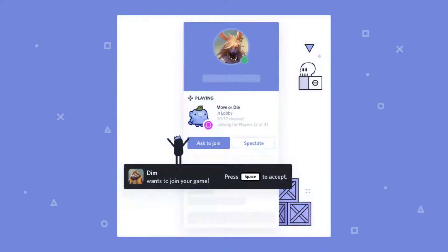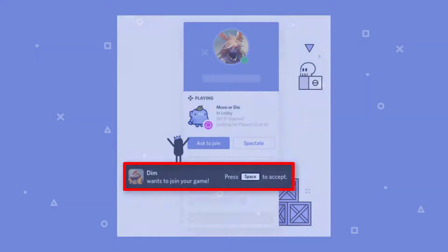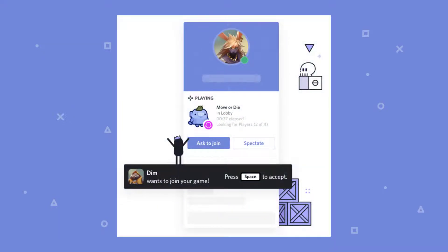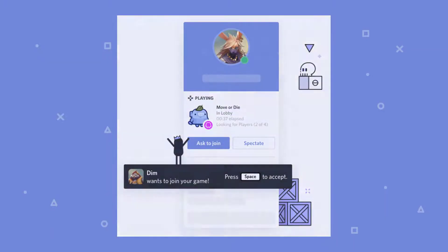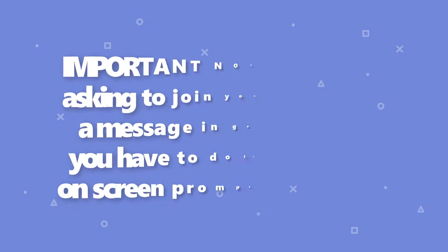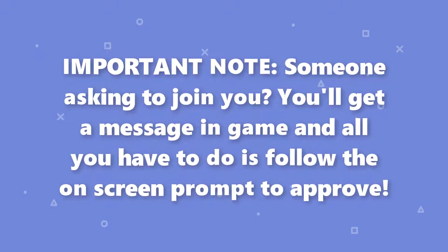A bar will then appear at the top of the Discord window where you can cancel the request. Furthermore, once the request is accepted, it will change to a green button that says Launch Game and Join. Important note: if someone is asking to join you, you'll get a message in-game and all you have to do is follow the on-screen prompt to approve.